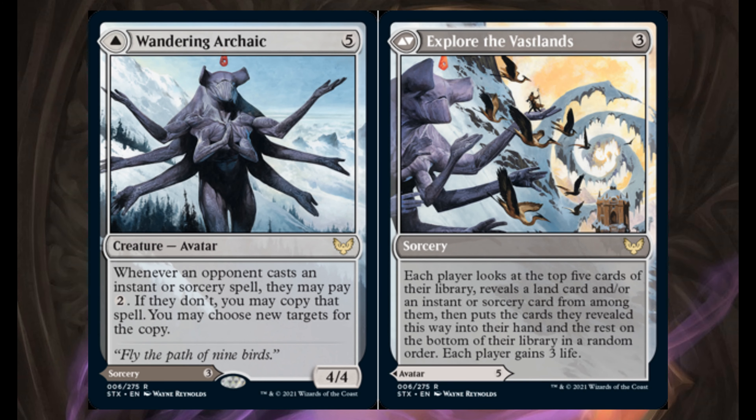This is one of those modal double-faced cards, so you can choose to play Wandering Archaic, or you can choose to play Explore the Wasteland — for 3 generic mana, it's a sorcery. Each player looks at the top 5 cards of their library, reveals a land card and/or an instant or sorcery card from among them, puts those cards into their hand, and each player gains 3 life.